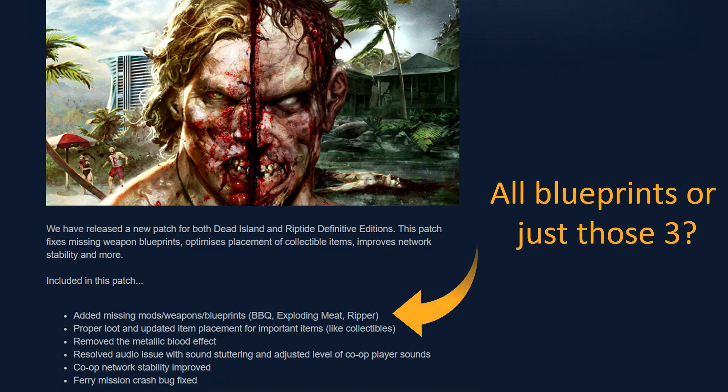Right now this patch is only live on the PC version, but it will be coming to consoles soon. Under the patch notes they said: we have released a new patch for both Dead Island and Riptide Definitive Editions. This patch fixes missing weapon blueprints, optimizes placement of collectible items, improved network stability, and more. Included in this patch: added missing mods, weapons, and blueprints — barbecue, exploding meat, ripper — proper loot and updated item placement for important items like collectibles, removed the metallic blood effect, resolved audio issue with sound stuttering, and adjusted level of co-op player sounds, co-op network stability improved.